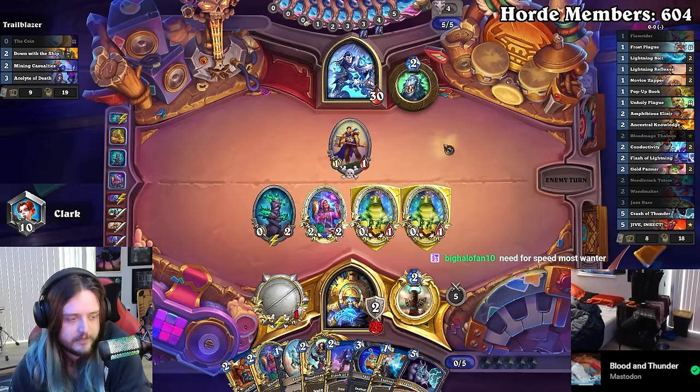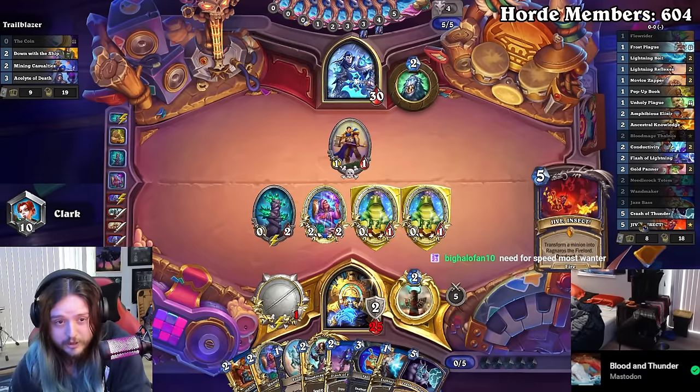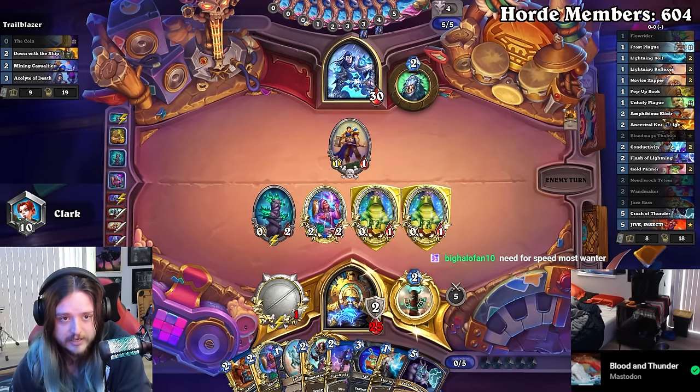Although next turn — is it a Flash turn? Because I have Flow Rider. If Flow Rider could find the Jive Insect, we are chilling. But I need either Conductivity or Jive Insect before I pop it off.